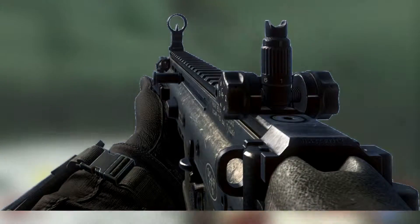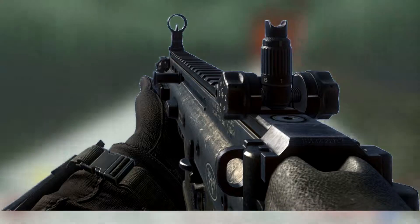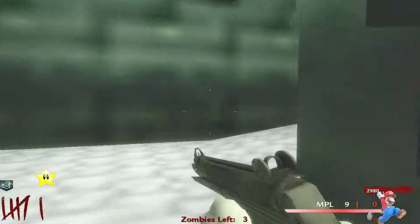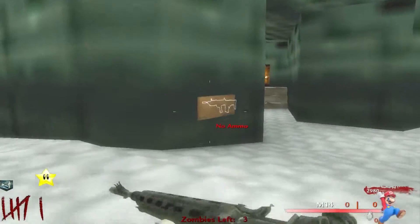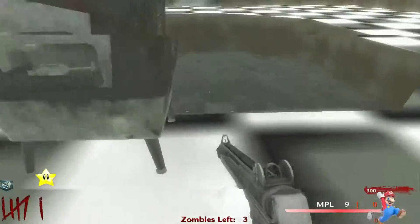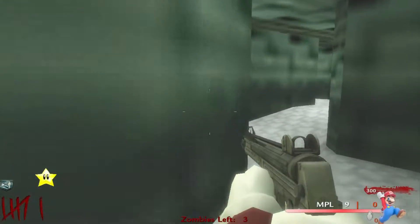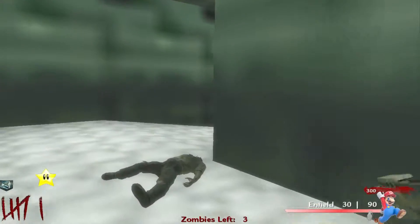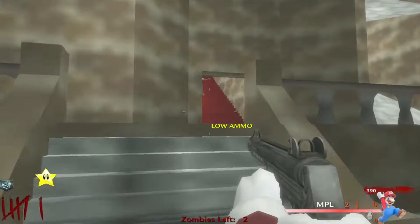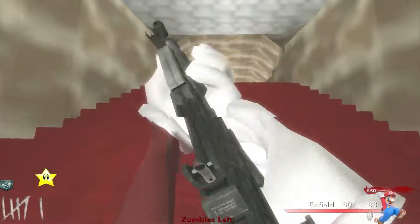Number 2 is the SCAR-H, first introduced and only usable on Origins in Black Ops 2. I wish it were in more maps — it's a really great assault rifle. Pack-a-punched it becomes the Agarthen Reaper and becomes significantly more powerful; it's definitely the highest raw damage assault rifle on this list. With pack-a-punch and Double Tap on Origins you can kill the Panzer Soldat in about 20 headshots even around rounds 30–35. The only thing keeping it from number one is that it's a box weapon with no wall-buy ammo.